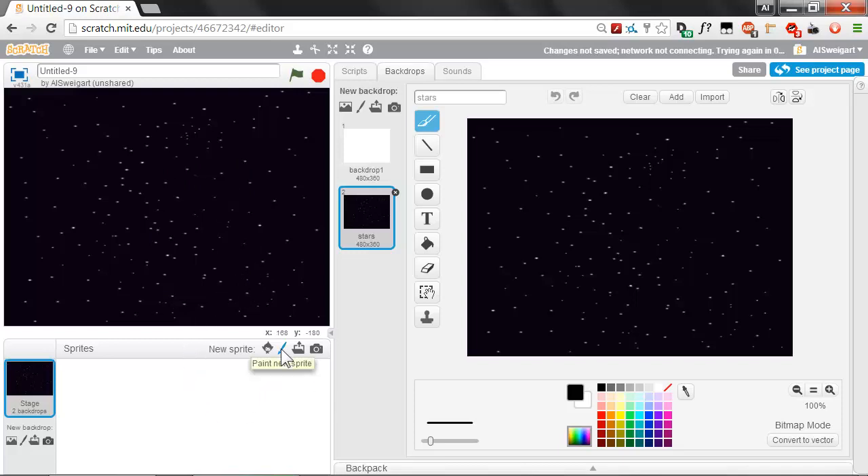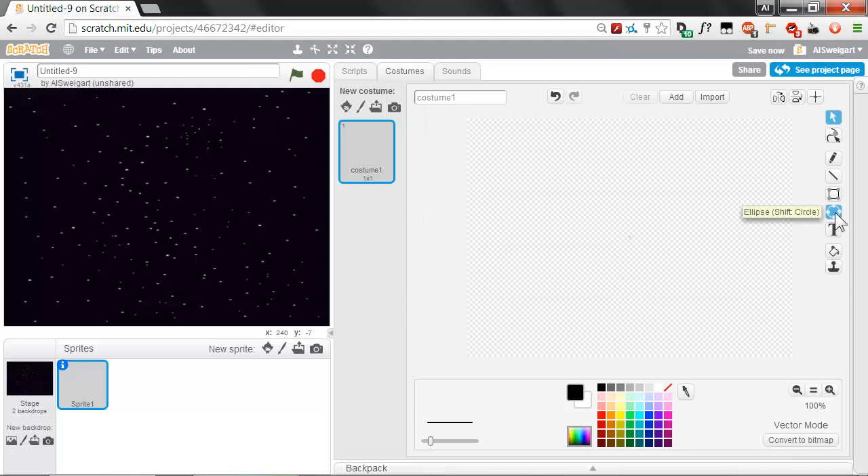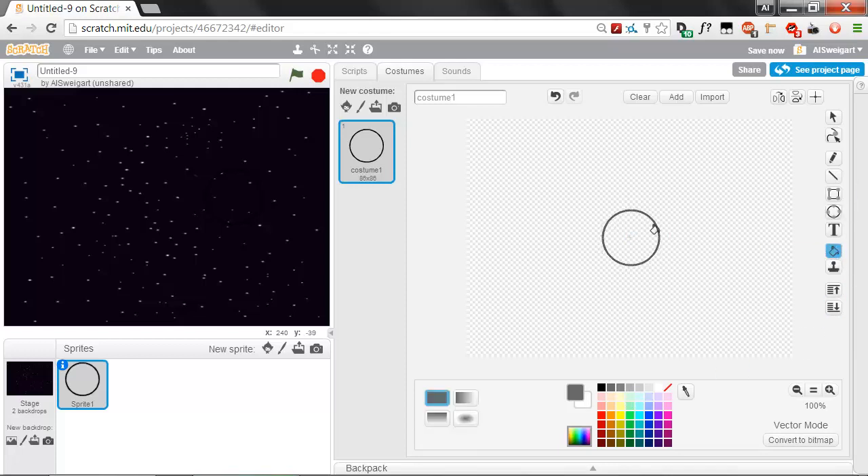Now we're going to create the robot sprite. We're actually going to make four different sprites: one sprite for the body of the robot, and then three sprites for each of the three rocket boosters. Click on the Paintbrush button that says Paint New Sprite, and go ahead and switch to Vector mode. We're just going to select the Ellipse tool and start drawing out a circle. You can also hold down the Shift key and then you'll be able to draw a perfect circle, which is a lot better than trying to eyeball it. Hold down Shift and draw out a perfect circle.